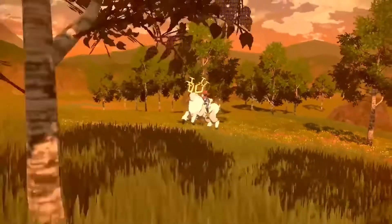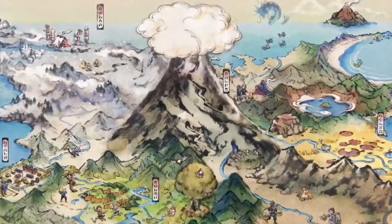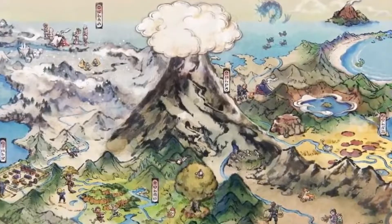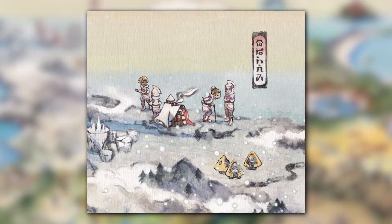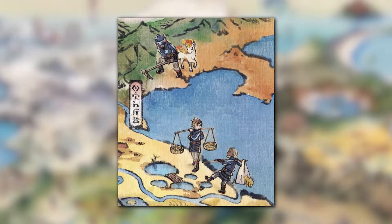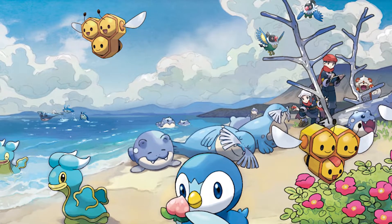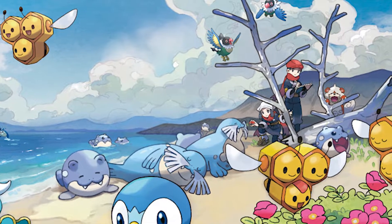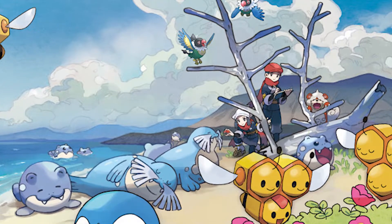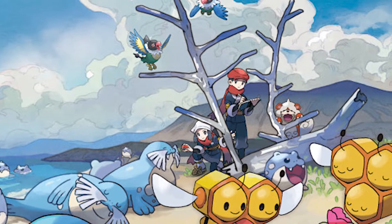We also received an official map for Legends Arceus, giving us a side view of the region. My focus goes to two groups of people located at the south and north of the map. The people in the northern snow area are wearing armor or clothes styled after Palkia, while the southern group's clothes are similar to the style of Dialga. This could be relevant to the story, referencing a conflict between these two groups. Fans suggest the followers of Palkia are in cold areas because it references space, and the followers of Dialga live in greener places because Dialga is connected with time.